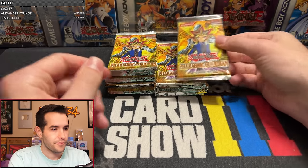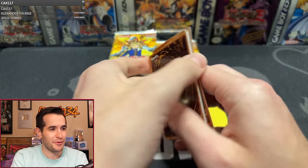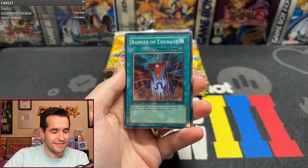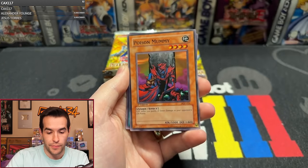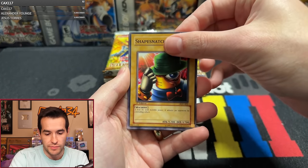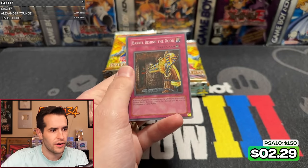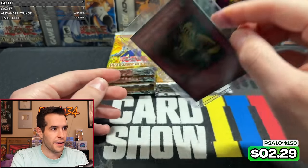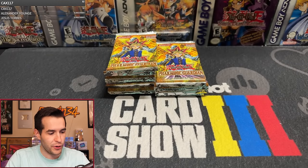Pack five, we're powering through. The voice is failing completely but we are doing what we can. Gravekeeper's Curse, Banner of Courage, Curse of Aging, Yomi Ship, Poison Mummy, Call the Mummy, Impachi, Shape Snatch — and a super, our first super! It's our first foil of the day: Barrel Behind the Door. Solid card, we'll take it.